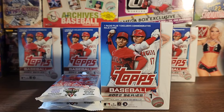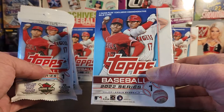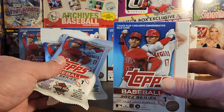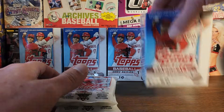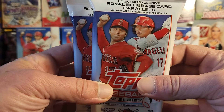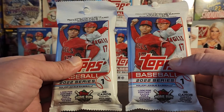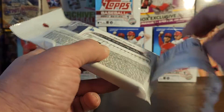Hi, what's up YouTube, RVA Sports Cards back with another video and another beer. Found some more Topps in the wild, so we're gonna do a little Series One rip here. We're gonna do a blaster and two of the fat packs, hanger packs, value packs, whatever you call them. We're looking for the royal blue base parallels, and that's about it — 36 cards per pack.